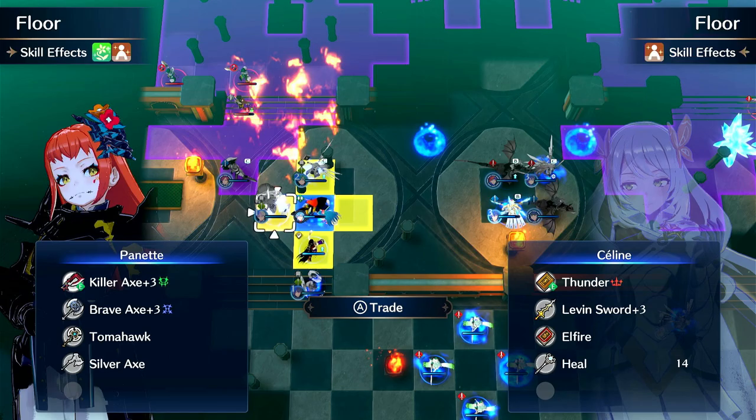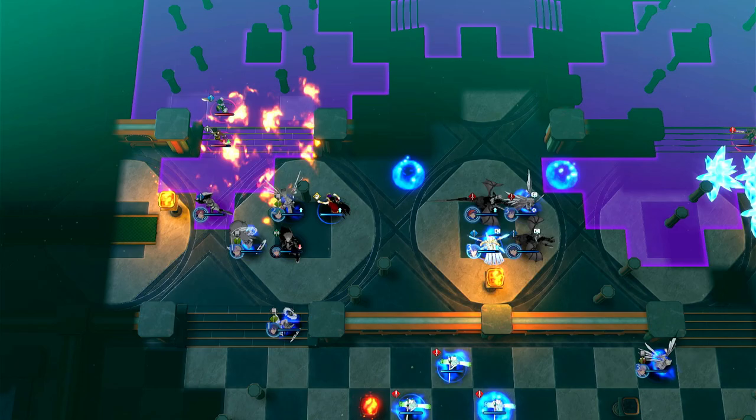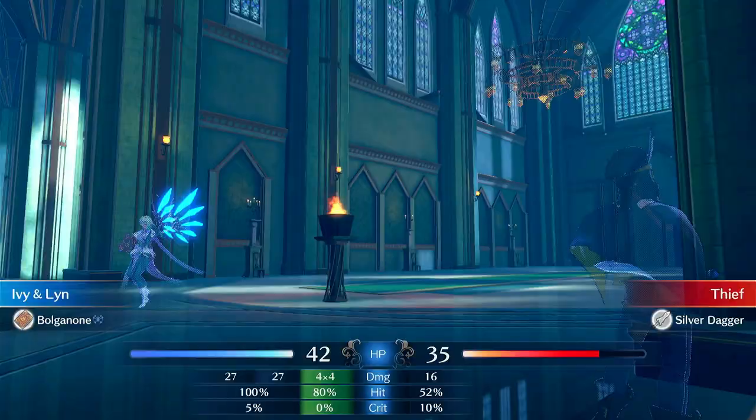Make sure you have vulnaries on some of your units just so you can heal if you need to. We will dance Ivy. I can kill this - the fire slows the other guy down - so I can kill the thief. And then if the enemy flamelance attacks it'll deal no damage because she's a res tank.